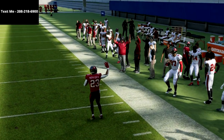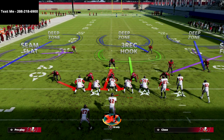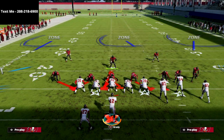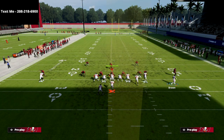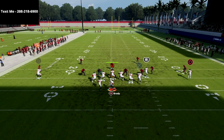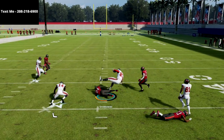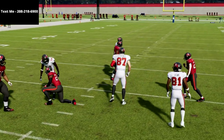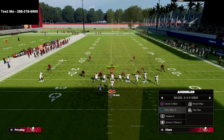You can also throw this against the blitz. Going to a standard meta Cover 3 hard flat five-man pressure out of the Nickel 3-3-5 wide: if you watch what happens, this route to the circle receiver does a great job of pulling the zone out of the way. I can easily snap and throw that for about 20 yards against a standard meta blitz.